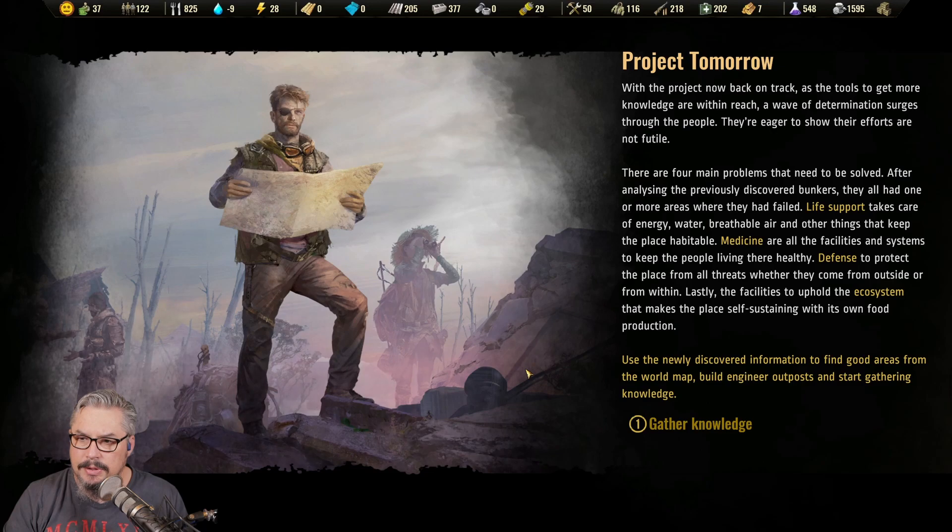There are four main problems that need to be solved. After analysing the previously discovered bunkers, they all had one or more areas where they had failed. Life support takes care of energy, water, breathable air, and other things that keep the place habitable. Medicine covers all the facilities and systems to keep people healthy. Defence protects the place from all threats. Lastly, the facilities to uphold the ecosystem for self-sustaining food production. Use the newly discovered information to find good areas from the world map, build engineer outposts, and start gathering knowledge.